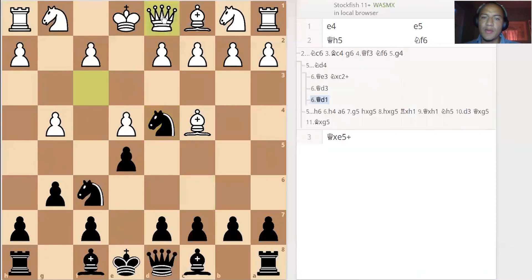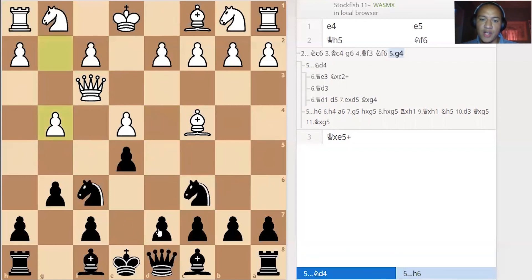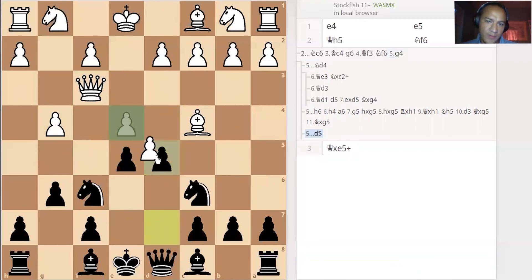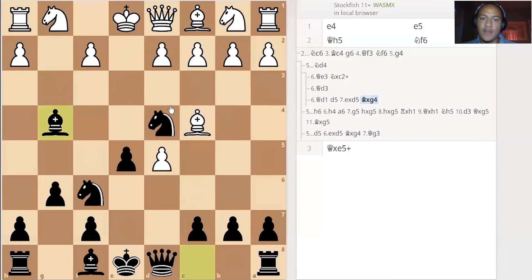So white has to move their queen back to d1. Now this is where the fun begins — d5 is played immediately. That looks like it allows e takes d5, but now you can play bishop takes g4. Note that even if you had played d5 earlier, white would have had the queen go to g3, but they don't have that option here.